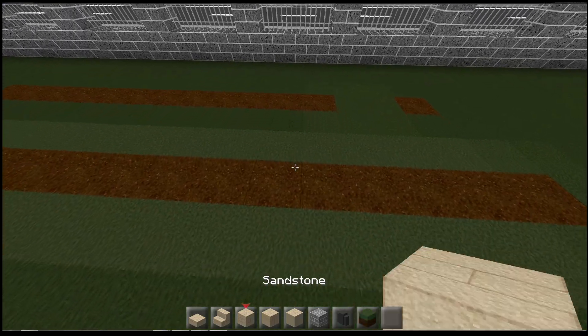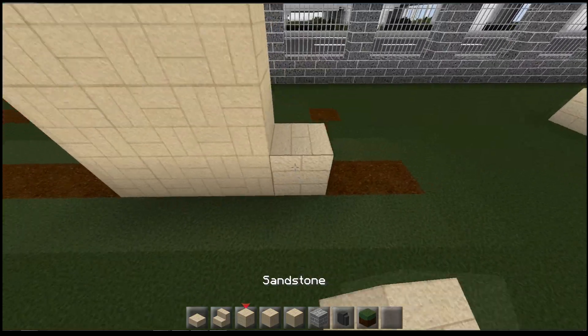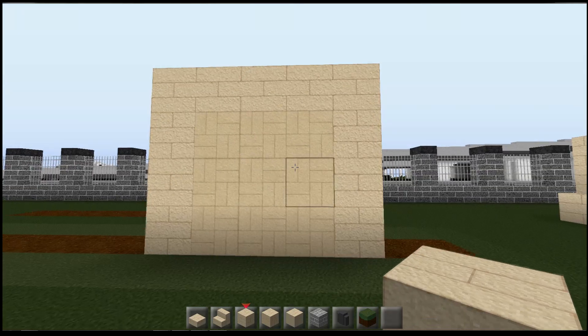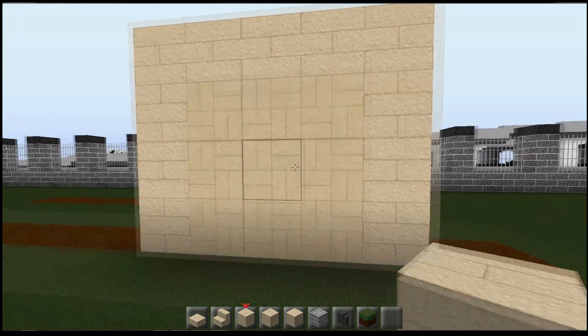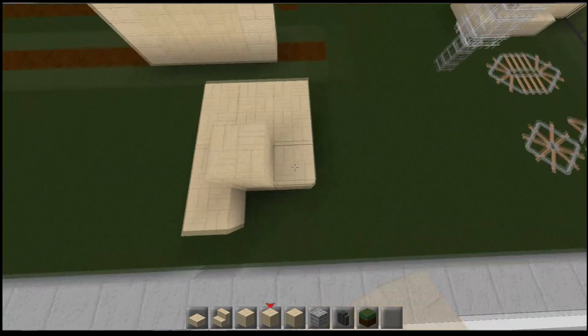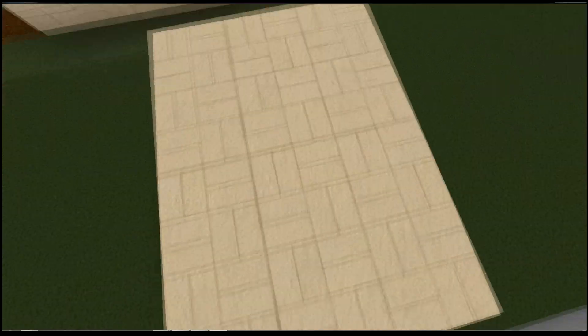I need to repair that grass there. We also have chiseled sandstone. You'll notice that this one is a slightly different colour to the normal sandstone — I've done that on purpose. So we've got a light sandstone going around it, and I've made the chisel just a little bit darker. It's this cool pattern which you can also use for walkways and things, which I think looks really cool, and that'll just work really nicely.